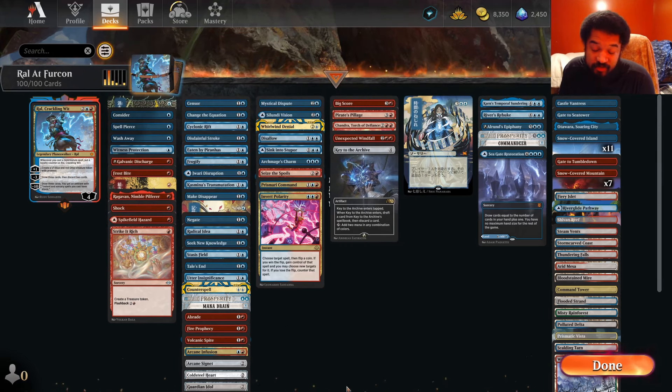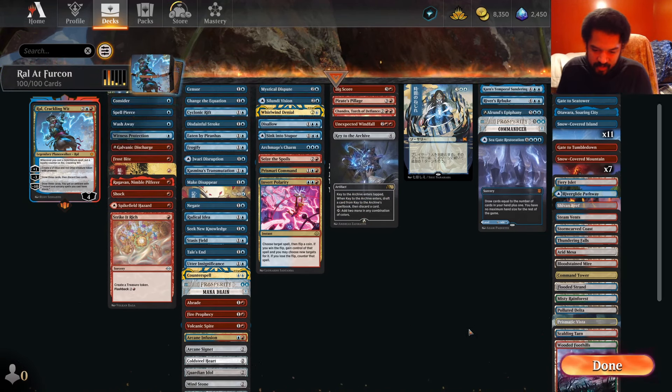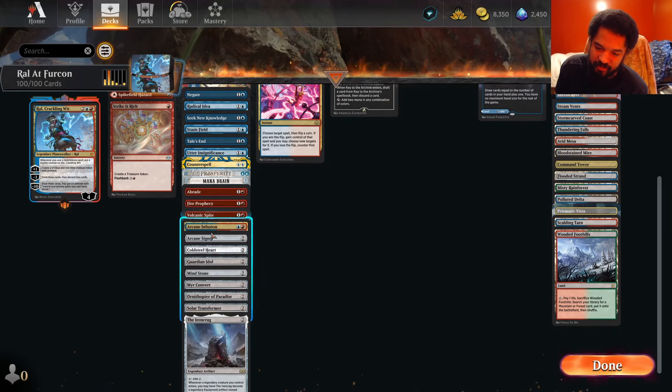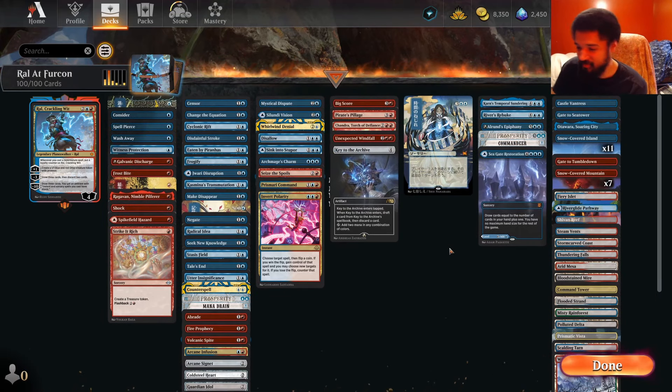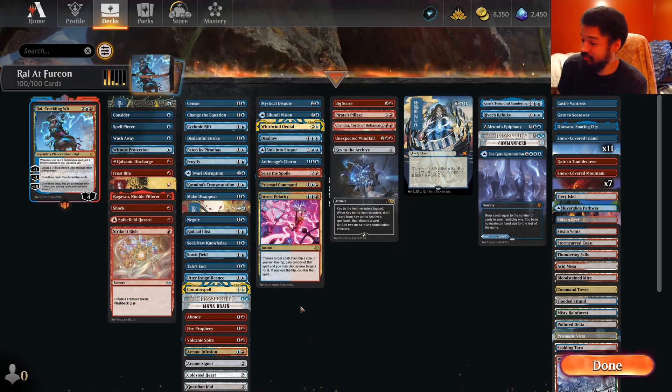Or Niv-Mizzet Parun, I guess. So it's like a blue-red control, counterspell, some burn spells kind of deck. I'm not running any of the red board wipes — I can see some coming in, but for now I'm not making room for them. I want to focus more on the text box of this, as per usual, because I haven't played it before. Let's try to utilize this instead of just ignoring it. All the mana rocks on 2, because every 4-mana commander probably wants all the 2-mana rocks.